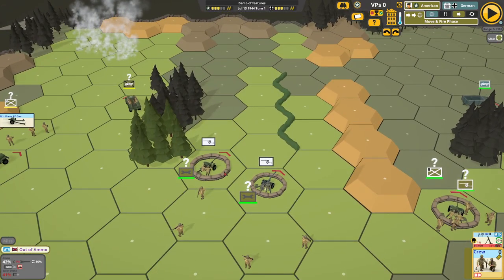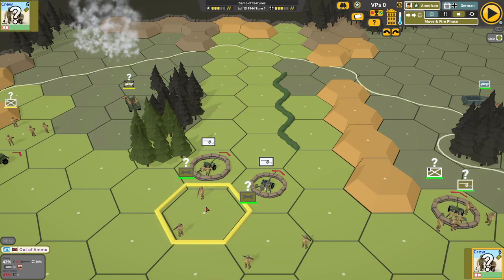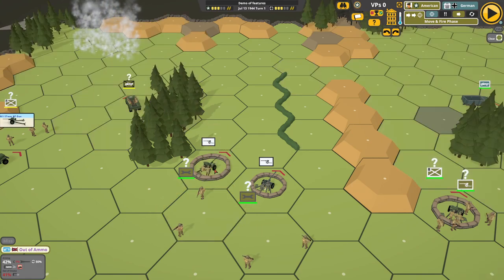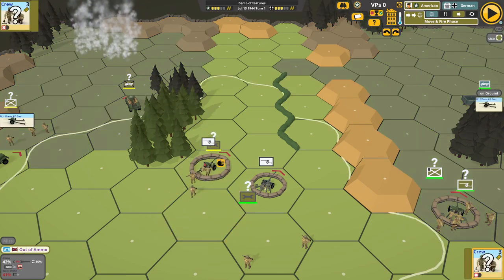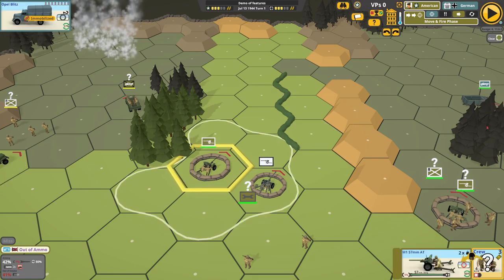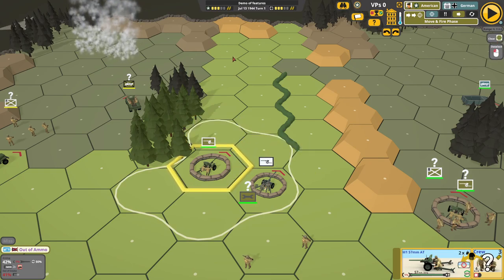Capturing guns. Now this is covered in one of the tutorials, but I want to point out that you can capture with a crew. Crews may not seem very useful but they can capture and bring a gun — as you can see on the right over there. Also on the left there's an M1. So this is a US gun, it's de-crewed, white background. So let's move my crew into there, and on here it's got 'on ground', so click that, and then we've got our gun to fire and use. And it's gone the US color.